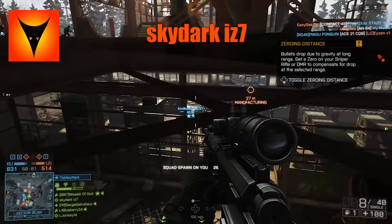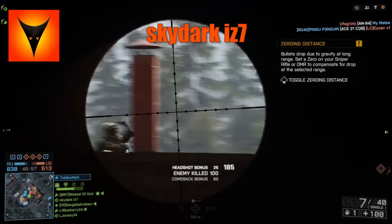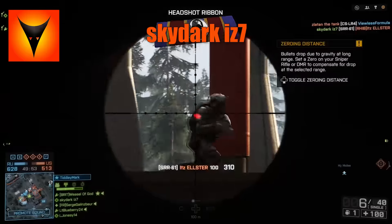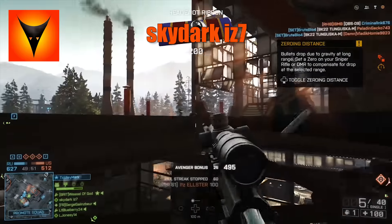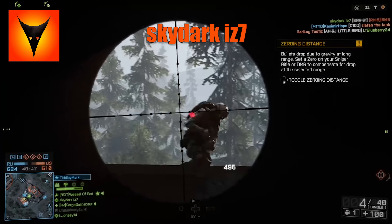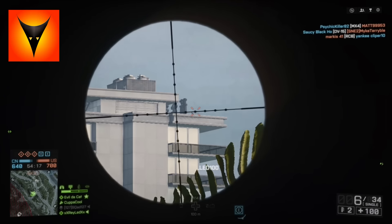So number 10: Skydark IZ7 on Zavod, here on the scaffolding, has a couple of kills in succession — headshots — and takes out the third. There's just one guy left trying to revive his buddies and jumping around, but he gets a bullet to the nostrils.